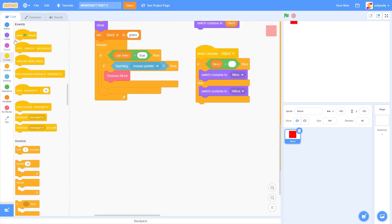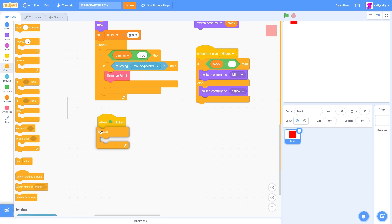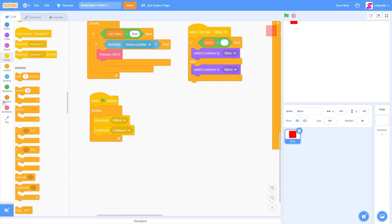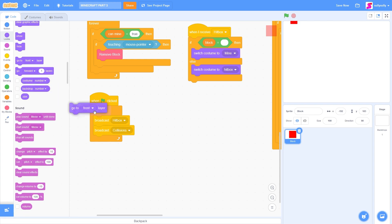Now we just need to broadcast those messages. So when green flag clicked, forever, broadcast hitbox and broadcast collisions — make sure they go right after each other. Now we just need a go to front layer in our looks category.